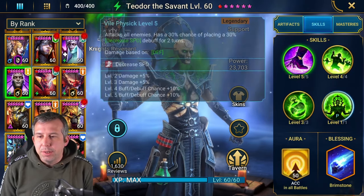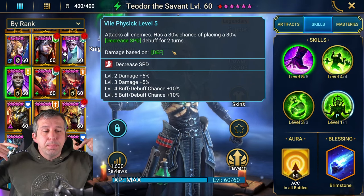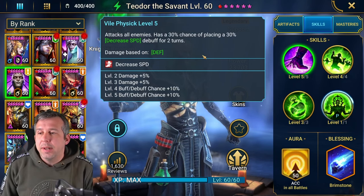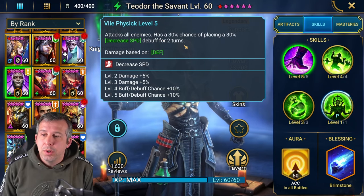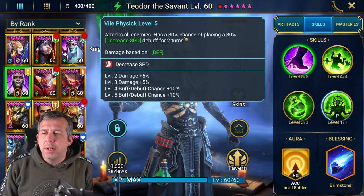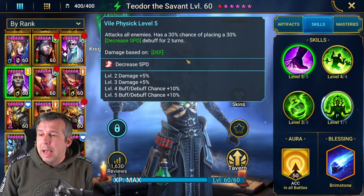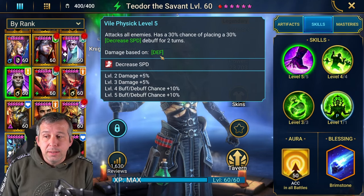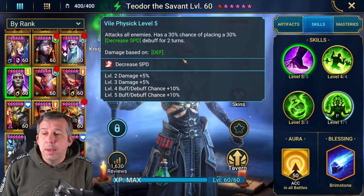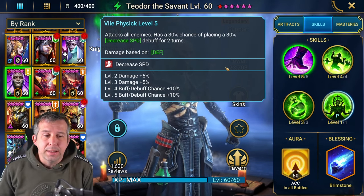Why is Teodor such a sought-after champion? Why is he basically the best dungeon runner in the game? He's got an AoE decrease speed on his A1, which is cool. If you've got someone taking on waves of enemies on their own and need to get back around to your big skills, decreasing enemy speed is huge. He's also great in Spider, Hydra, Doom Tower - loads of areas. His damage is based on Defense, so you can build him tanky.